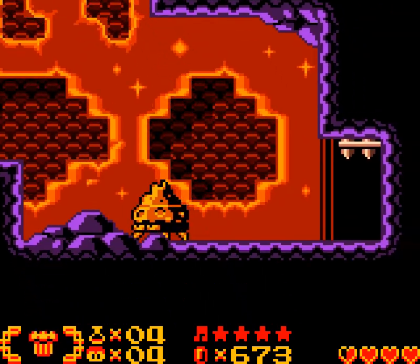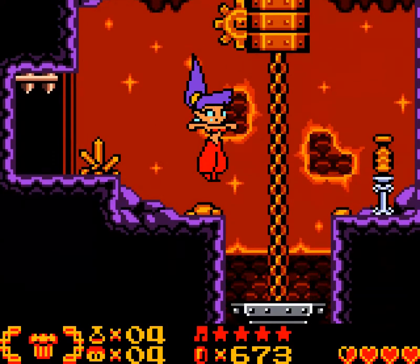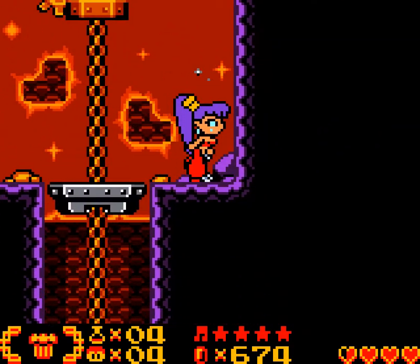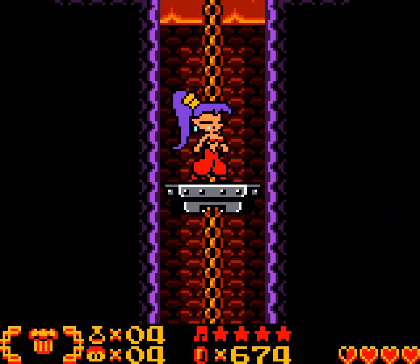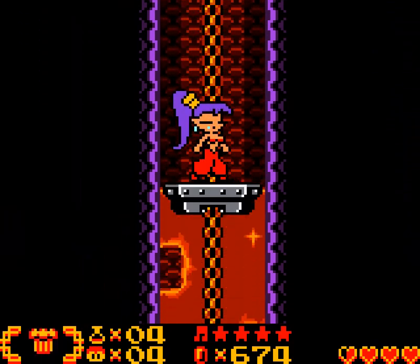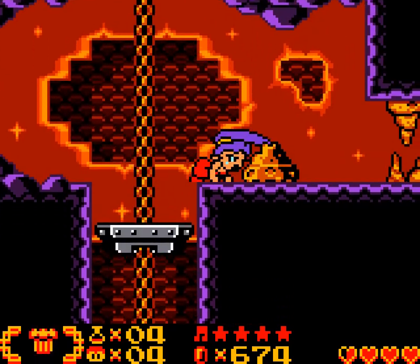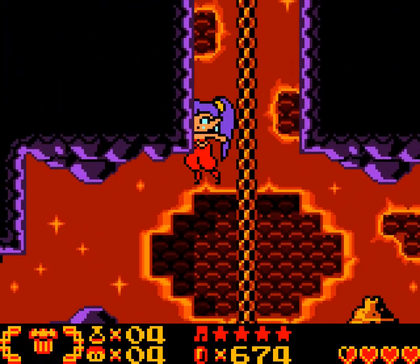Why even bother fighting all these enemies? The one enemy to actually ignore... wait, you can just press up and down. That's convenient. So no real need to interact with that machinery, unless you need to call the elevator down to your level.